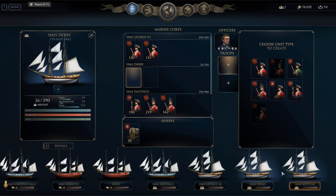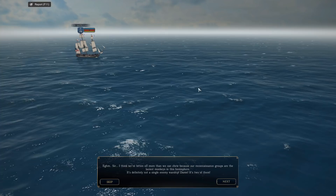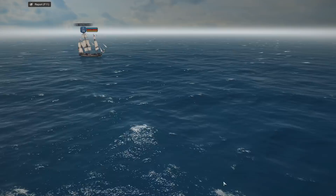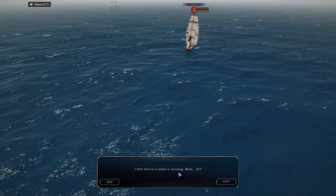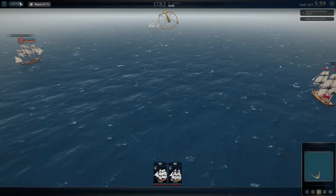HMS Derby is a troop ship so that's not helpful, and Rayo is too big. We're going to take just those two ships. Once we launch, the mission dialogue says our reconnaissance groups are the laziest monkeys in the hemisphere — it's definitely not a single enemy warship, it's two of them. That's okay, I'll take two-on-two. There's no shame in retreating — but no, we are not retreating.